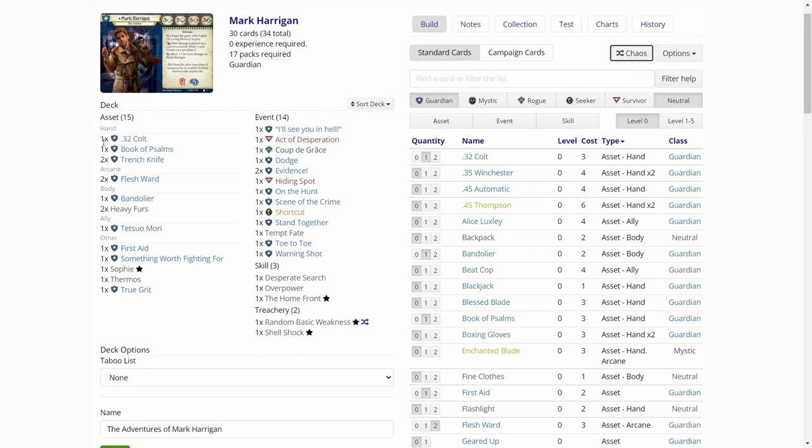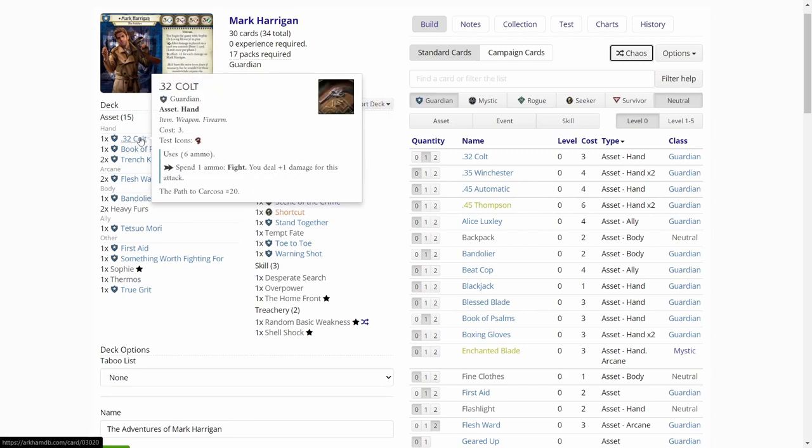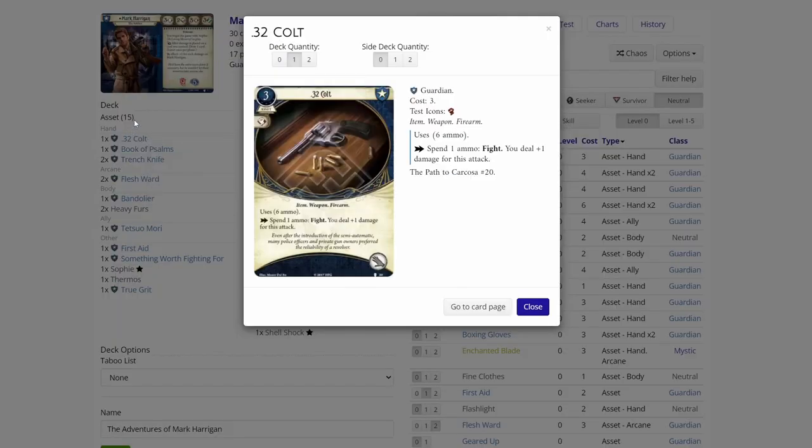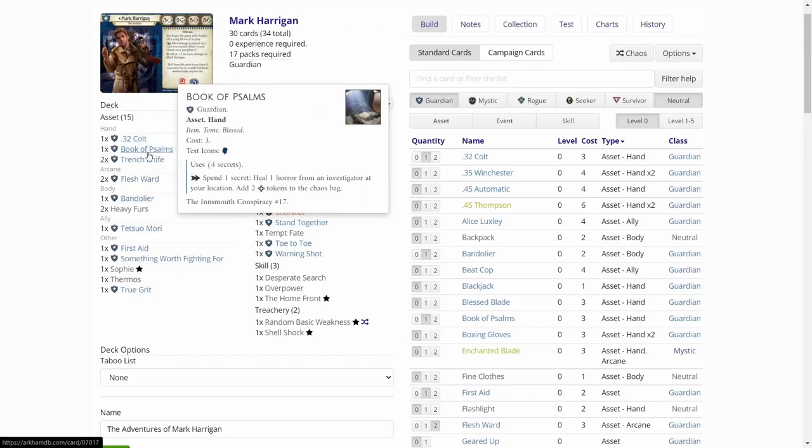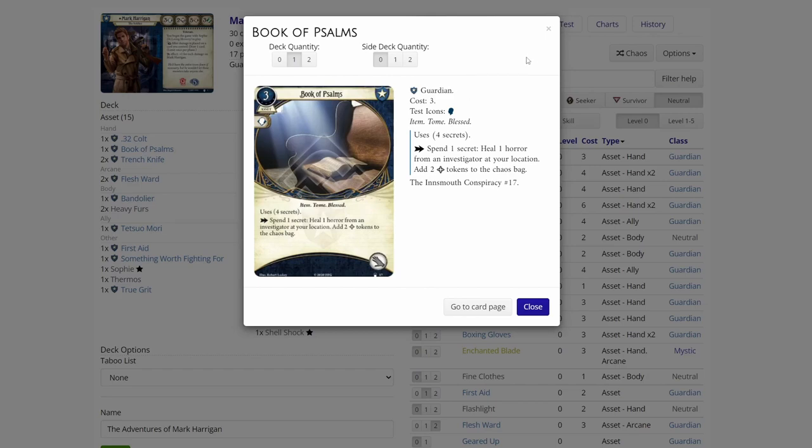We got some weapons. We have one copy of the .32 Colt, which is a good weapon for Mark honestly, because it has six ammo and Mark has five combat, so we don't need the combat boost. The Book of Psalms is pretty useless — we probably won't be adding any tokens — but it is a horror healing asset, so if we are running out of sanity, this might be useful.